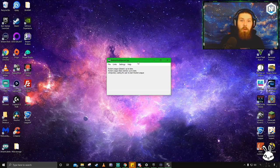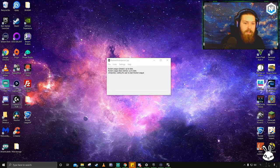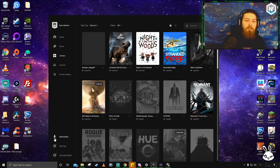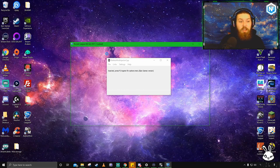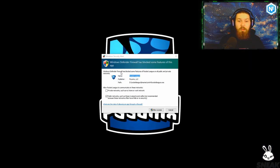To open BakkesMod, before you start Rocket League — it doesn't necessarily have to be before, but ideally before — open BakkesMod by searching it in your search bar if it's not already a desktop shortcut. To show it works on Epic: go to your Epic Games library, find Rocket League, and launch it. It now says 'injecting,' which means it's putting the mod into Rocket League. This is the first time I've actually done it on Epic — I installed Epic specifically for this video.